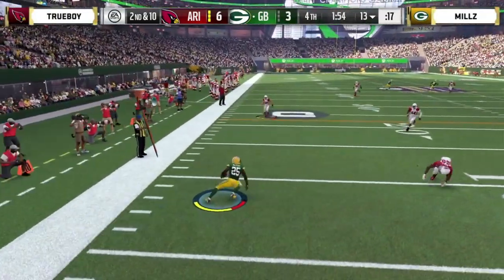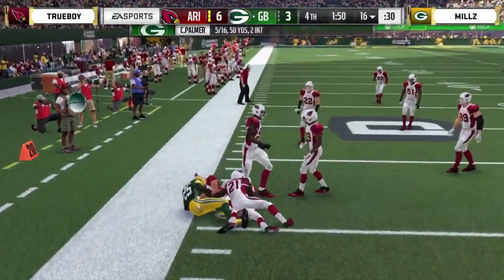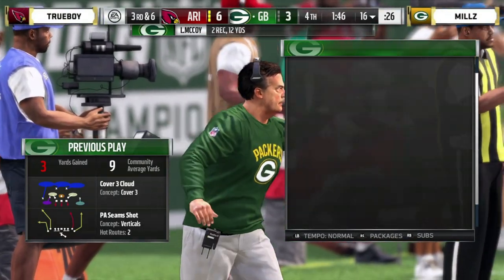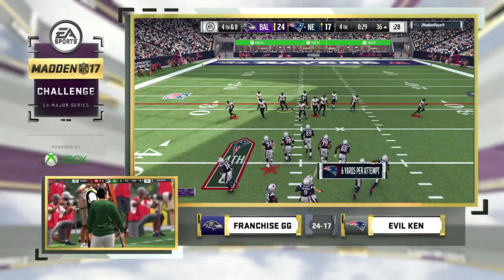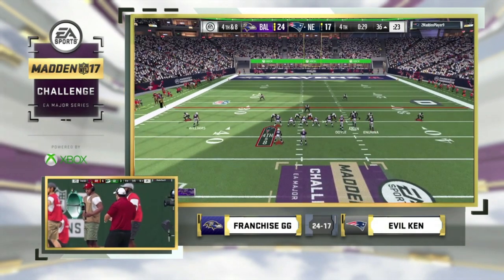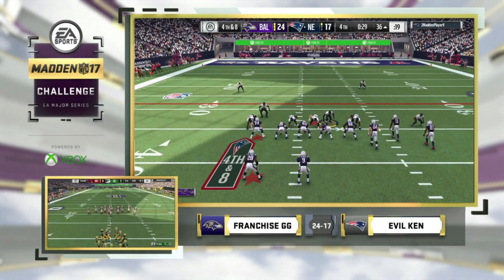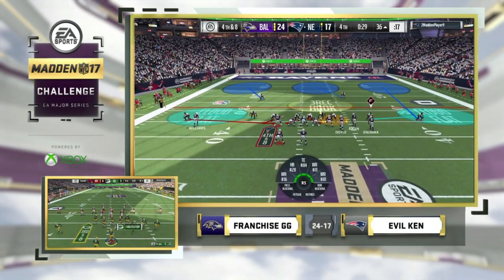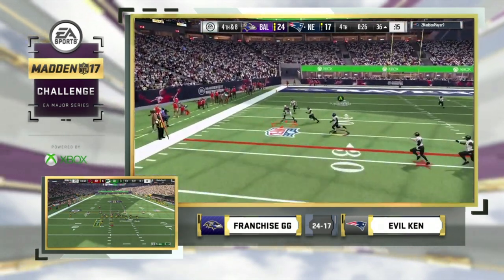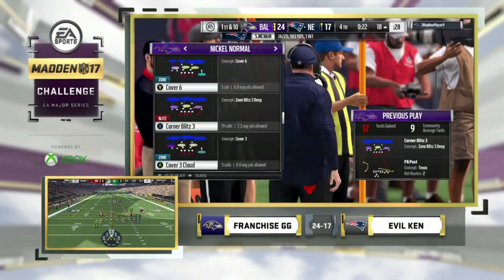Zach Farrells — 29 seconds left. Evil Ken has a fourth and eight from the 36-yard line against Franchise, trailing by seven. He's going to go for it. Steve McNair calling out adjustments at quarterback — sends the blocker to the right side, Peterson out of the backfield, and Ken picks it up and gets out of bounds.